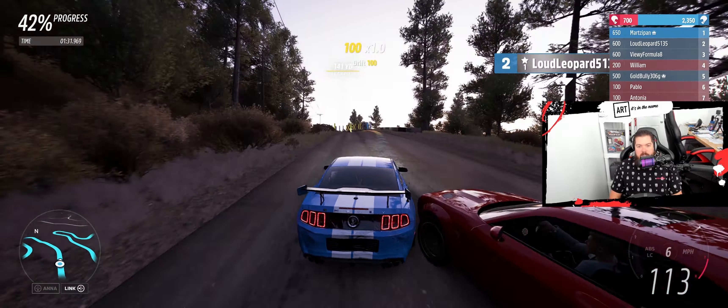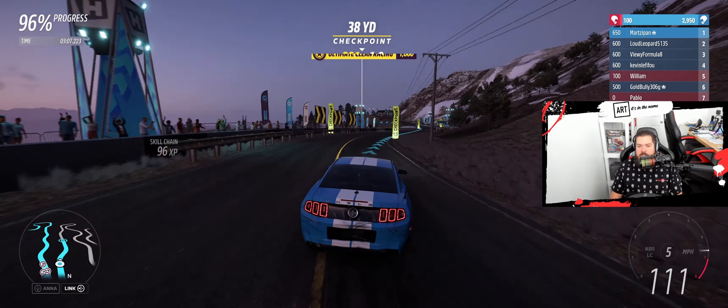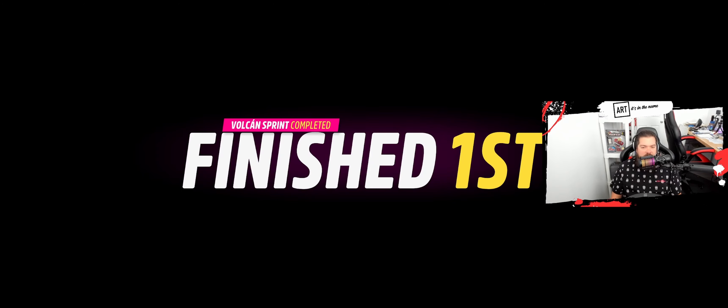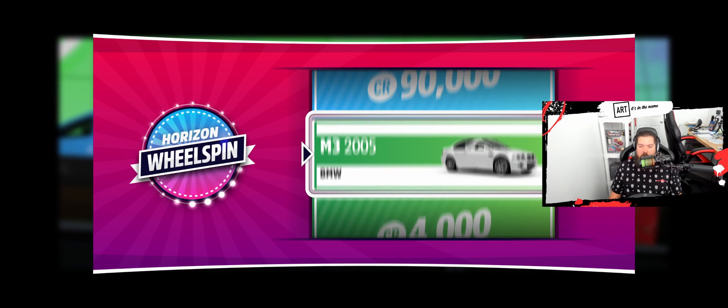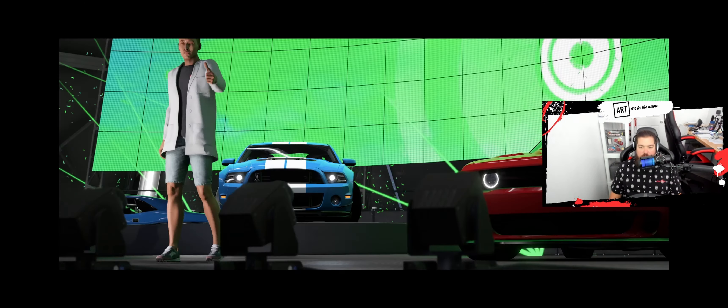Can we take that checkered flag and win? Show this guy that bouncing off the walls and bullying your teammates is not the way. Stay in school, kids. Backwards through the finish line, all beat up — he did it too. Vulcan Sprint completed, we got the win! We killed everybody. So just one more race if we can win — that one seemed pretty easy.